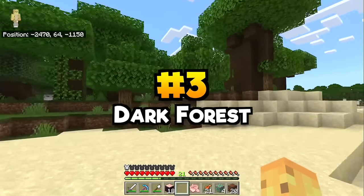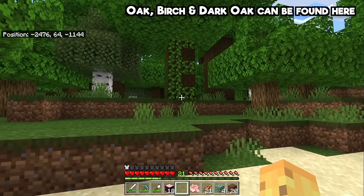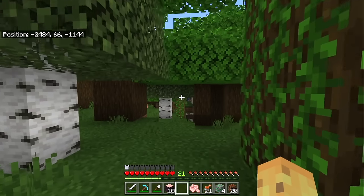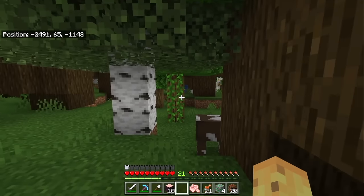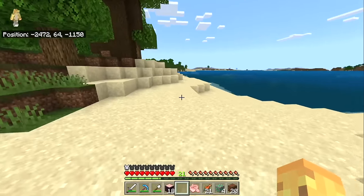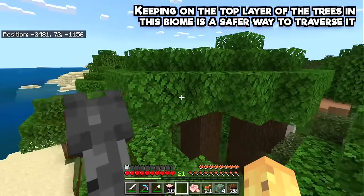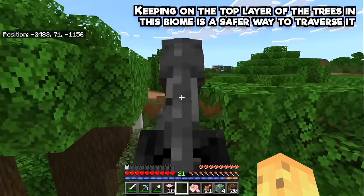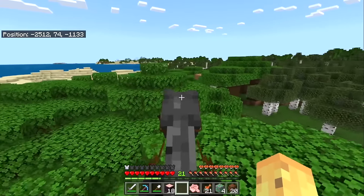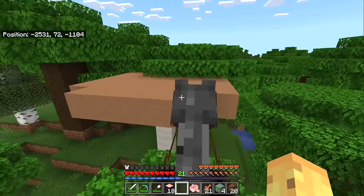A lot of people know the dark forest as the place to find dark oak, but you can also find oak and birch here — just between this biome and the bamboo jungle you can find two-thirds of the wood types in the game. Many people know this as terrifying because it's one of the few places in the overworld where hostile mobs can spawn in the day due to darkness. However, this actually makes it seem more dangerous than it is — just get a horse and jump on top of a tree, and you can walk over the whole thing from above, making it one of the fastest biomes to cross.